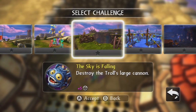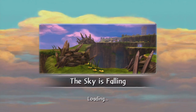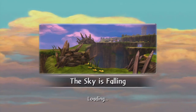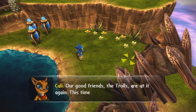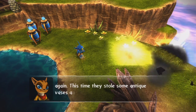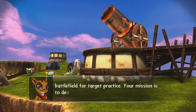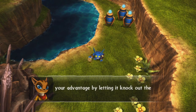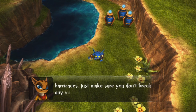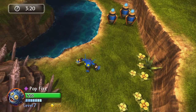Okay, here we go. The sky is falling — destroy the troll's large cannon. The Trolls are at it again. This time they stole some antique vases and brought them to this battlefield for target practice. Your mission is to destroy their big cannon, but first use it to your advantage by letting it knock out the barricades. Just make sure you don't break any vases in the process. Three, two, one.